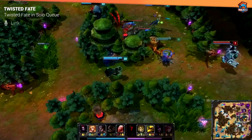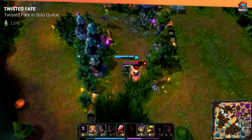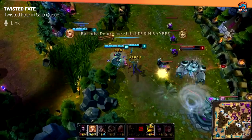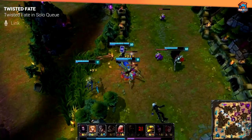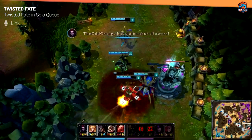TF in solo queue is actually a really strong pick. One problem he does have is his laning is a little bit on the weaker side. However, because you have so much CC and so much mobility with your ultimate, you're able to create picks really easily and kill people who are doing their own thing. Also, because people tend to not respect TF's ultimate that much, you're able to pick up a lot of free kills in solo queue, which is really important if you want to win the game.